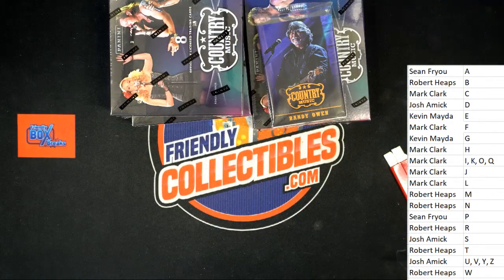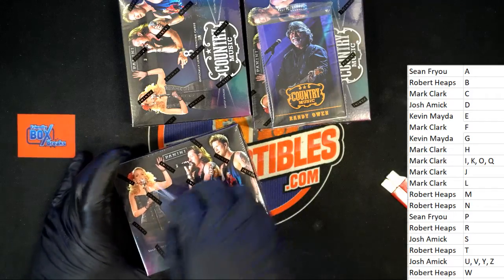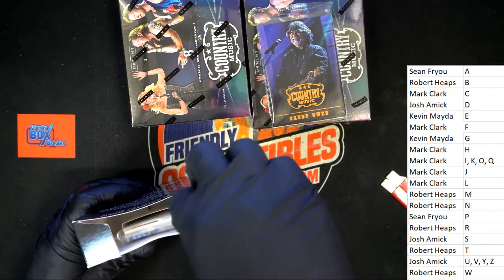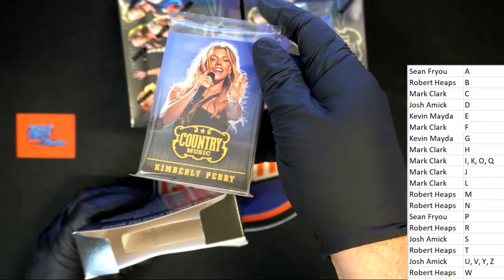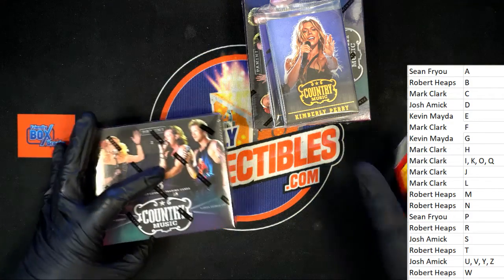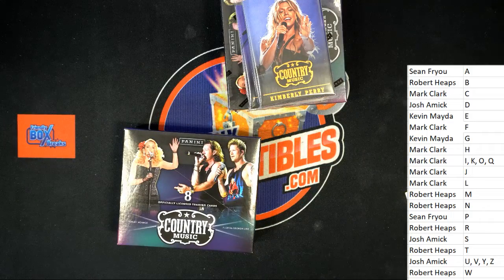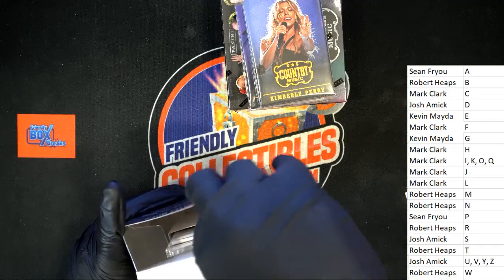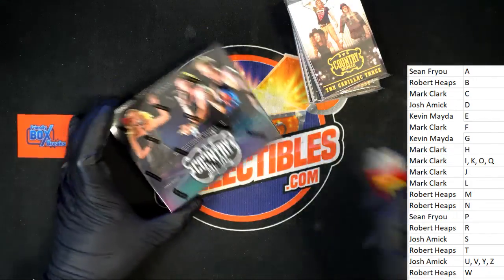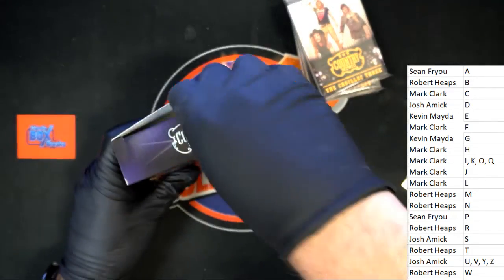So the first card we see out of that pack is eight. Letter O pull — base card, letter O. The next one, the first card is a Kimberly Perry. Very nice, letter P. Foxy lady there.